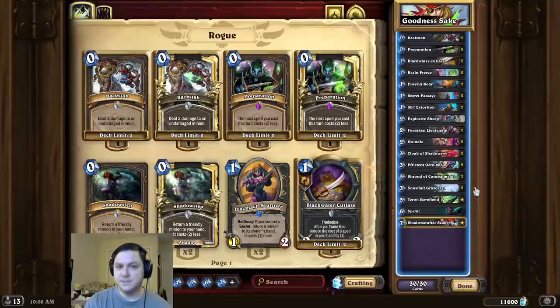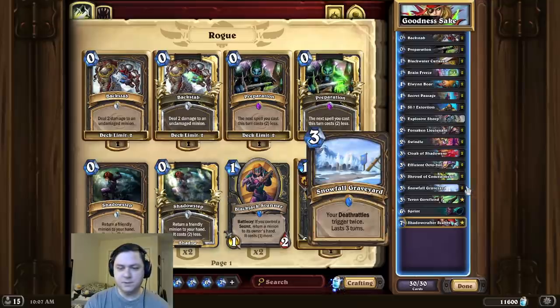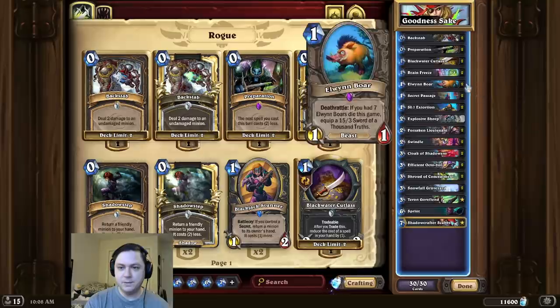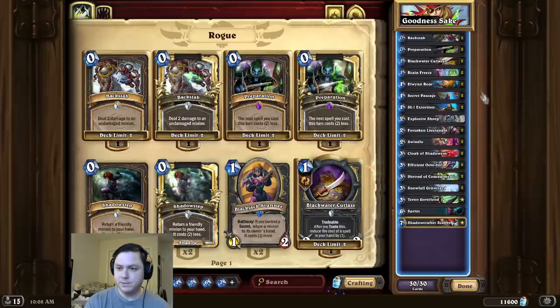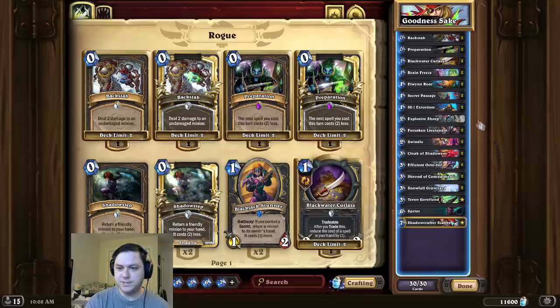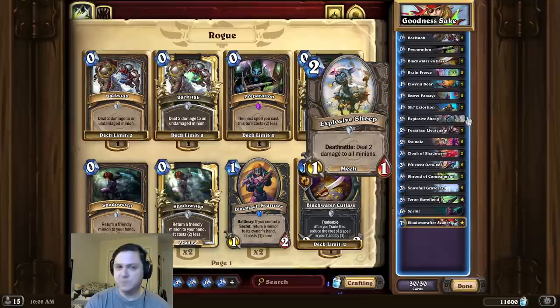Alright, intro time, and this time — why have you forsaken me? So for this combo, we're first going to start by playing a Snowfall Graveyard, and then we play some combination of Forsaken Lieutenant and Elwyn Boar until we have at least three on the board. Then we play Explosive Sheep and Gorefiend.